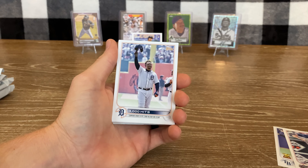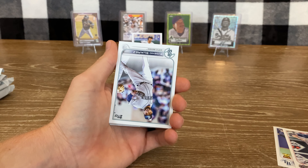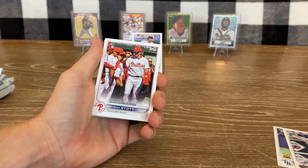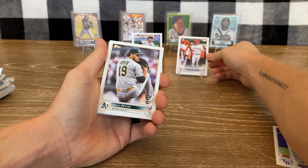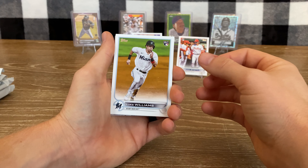Kyle Cody, Miguel Cabrera 3000 Hits, Eugenio Suarez, nice Bryson Stott rookie debut, Co Irvin, Luke Williams rookie.